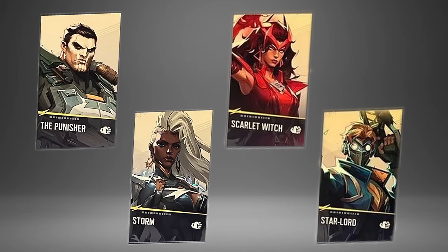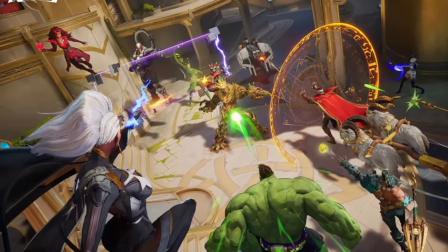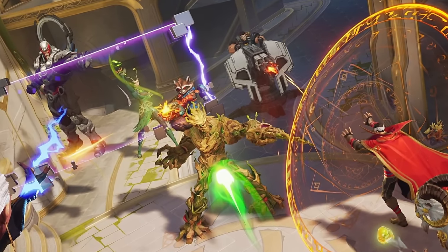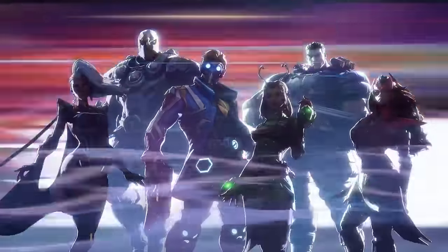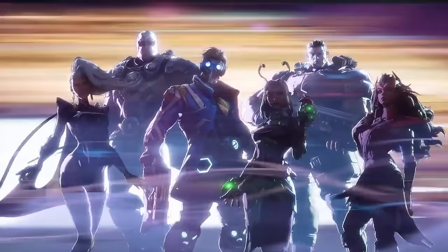The remaining four DPS heroes — Punisher, Storm, Scarlet Witch, and Star-Lord — weren't heavily shown in the trailer. Storm and Scarlet Witch appear to have flight abilities similar to Iron Man. Scarlet Witch is seen throwing magical orbs, Storm appears to shoot lightning bolts, and the Punisher has a deployable turret he manually operates, potentially his ultimate, similar to Rampart from Apex Legends. Star-Lord remains the most mysterious character on the roster.